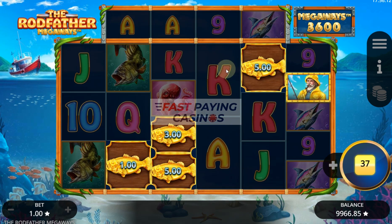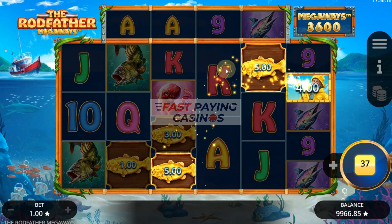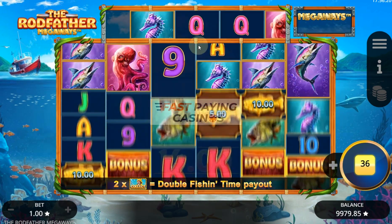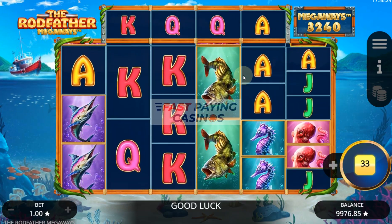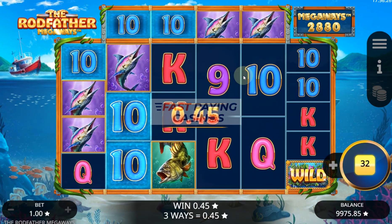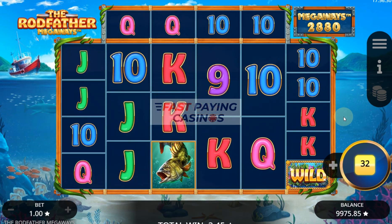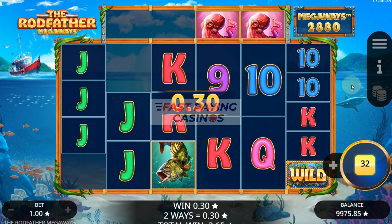There you go — that's the collect symbol there. And I think we've won about 14 times bet. You can land on the top scroll as well, and if you get more than one of them obviously you get double the amount of fish values.